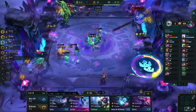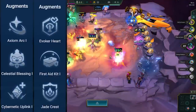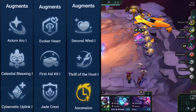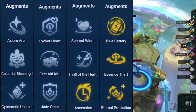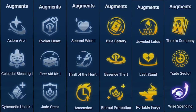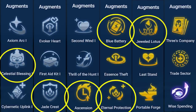The best augments to take for this comp are Axiom Arc, Celestial Blessing, Cybernetic Uplink, Evoker Heart or Emblem, First Aid Kit, Jade Heart or Emblem, Second Wind, Thrill of the Hunt, Ascension, Blue Battery, Essence Theft, Eternal Protection, Jeweled Lotus, Last Stand, Portable Forge, Three's Company, Trade Sector, and Wise Spending. The best ones out of those are Celestial Blessing, Jade Heart or Emblem, Ascension, Blue Battery, Eternal Protection, and Jeweled Lotus.